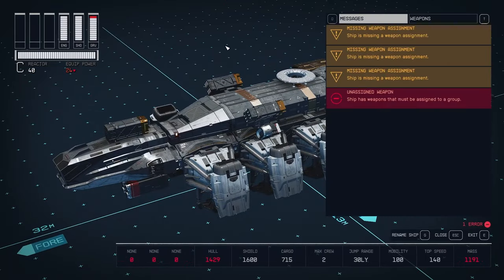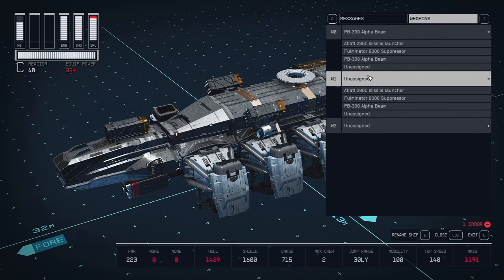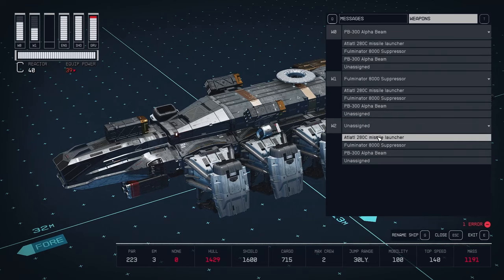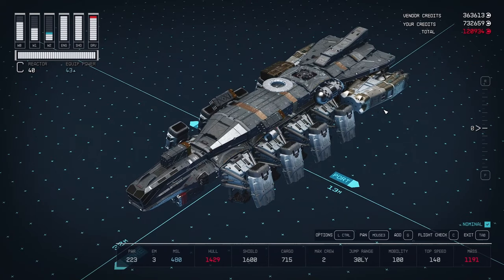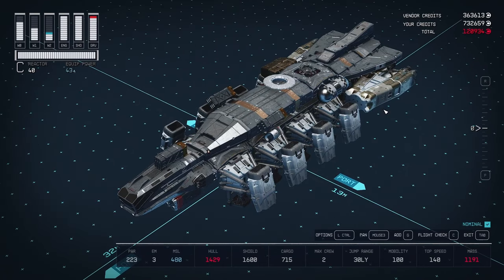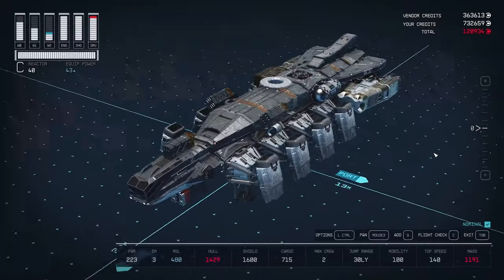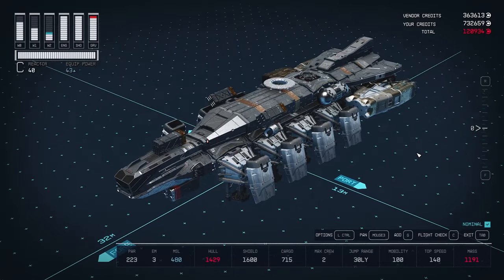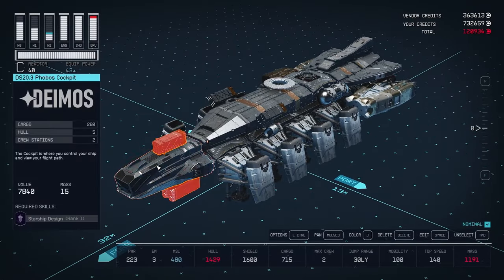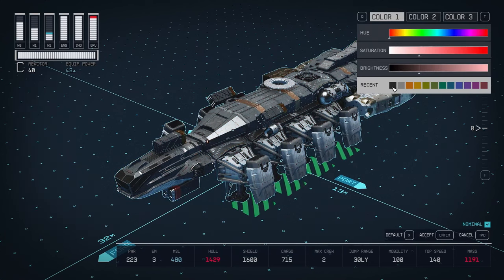The only error we should be seeing is that we don't have weapons assigned. I like to put the Alpha Beams in W0, the Suppressors in W1, and the Missile Launcher in W2. We should now see Nominal across the board. This ship should fly and eat things for breakfast without ever running out of firepower. Paint and color it the way you like, and then go ahead and take it out for a spin.